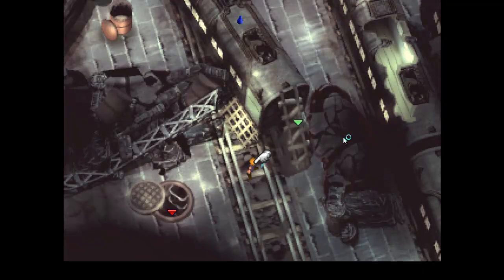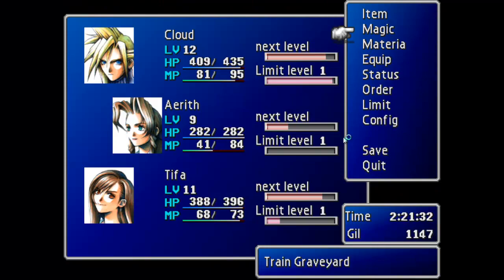Hello and welcome to this episode of Let's Play Final Fantasy VII. Last time we infiltrated Shinra's mansion, and here we are now in the train graveyard after finding out that the support plate is going to be broken.